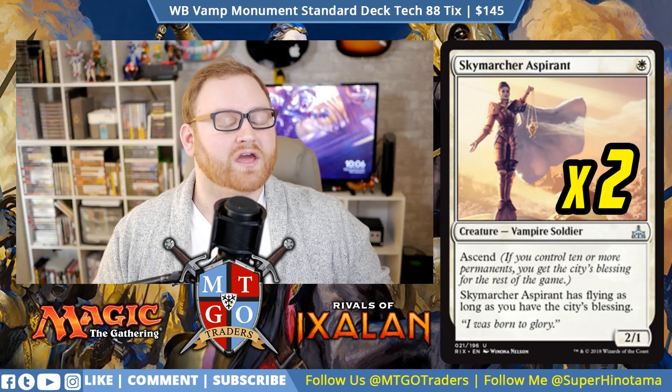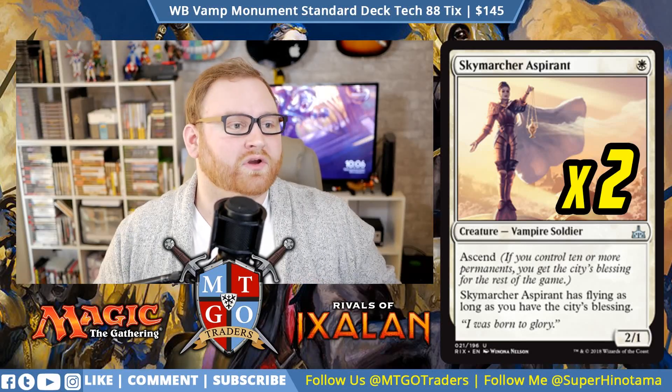Here we have Sky Marcher Aspirant, a 1-mana 2/1 — basically a Savannah Lion with Ascend. If you control 10 or more permanents, you get the City's Blessing for the rest of the game. Because this is an Oketra's Monument version, getting to Ascend is quite easy. Sky Marcher Aspirant gains flying as long as you have the City's Blessing, so a 2/1 on turn 1 with possible flying in the mid to late game is great.